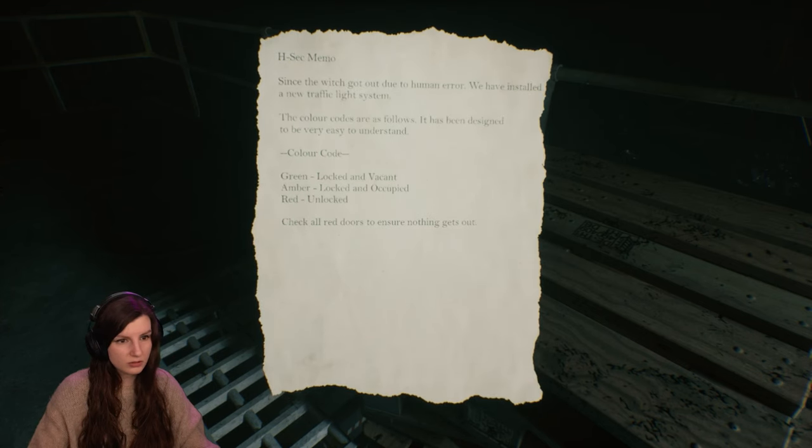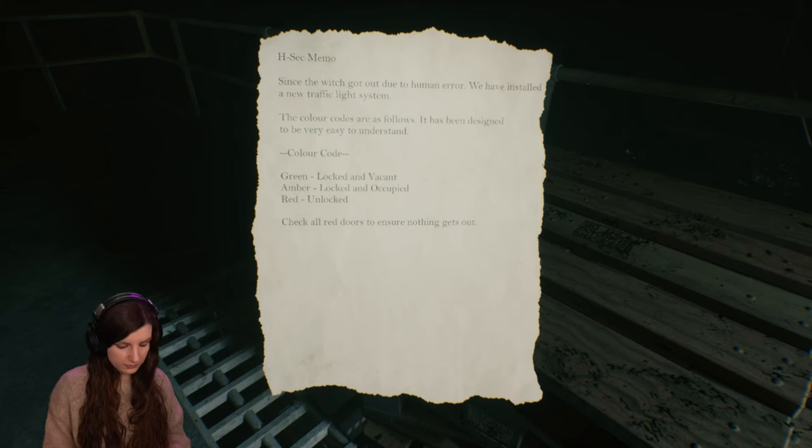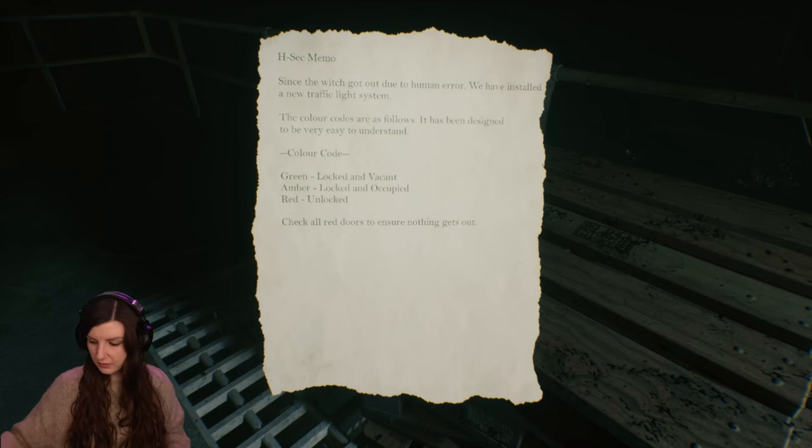Since the witch got on you, we have installed a new traffic light system. The color codes: far as green — oh, I need to write this down. Um, green... locked. And... check all red doors to ensure nothing's getting out.